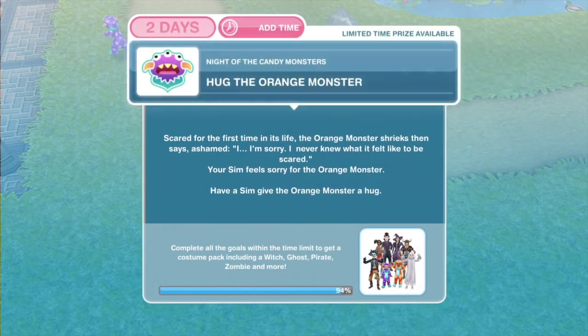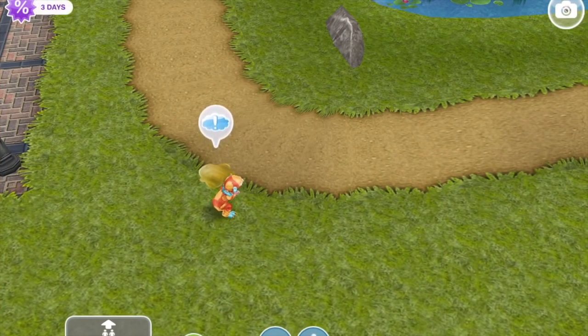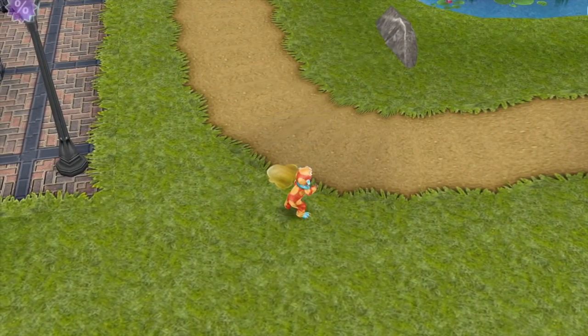Task complete — scare the orange monster. Now we need to hug the orange monster. Scared for the first time in its life, the orange monster shrieks, then says ashamed: I'm sorry, I never knew what it felt like to be scared. Your sim feels sorry for the orange monster. Have a sim give the orange monster a hug — hug for 3 seconds.